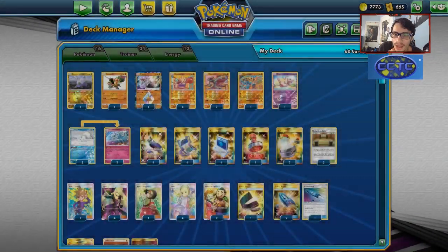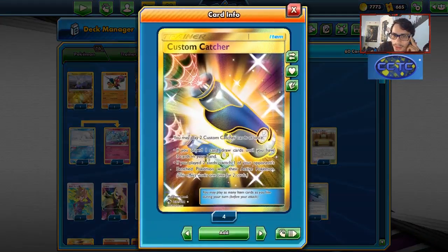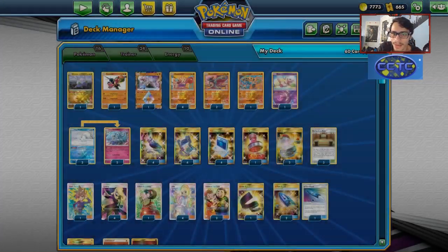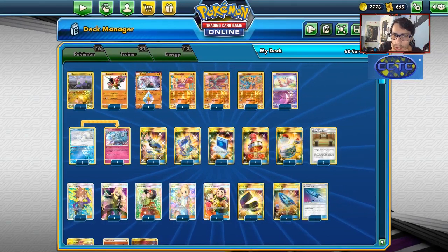I'd like to maybe play two Hitmontops instead of just one, but can't find room — maybe take out a Custom Catcher. We'll talk about why Custom Catcher is important in a minute. We also have Buzzwole for Sledgehammer, and Mew to protect our bench.